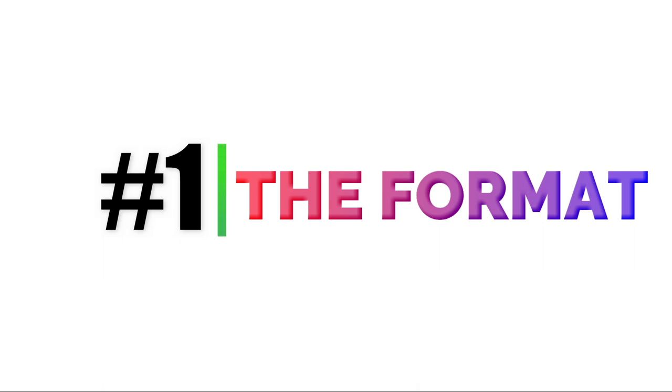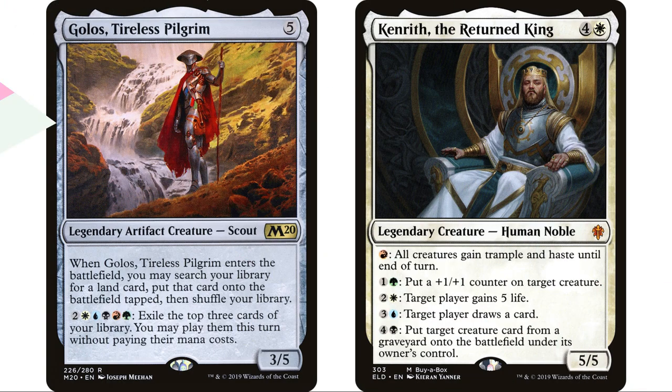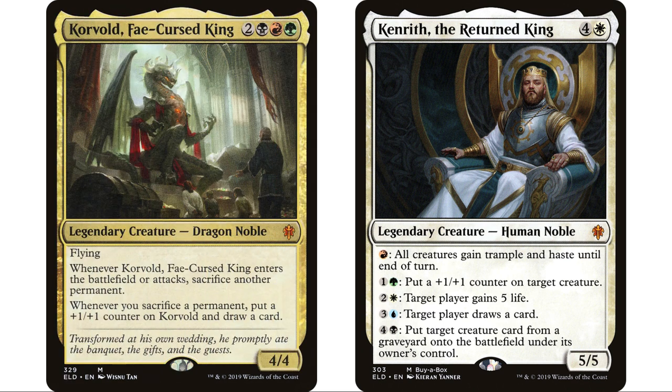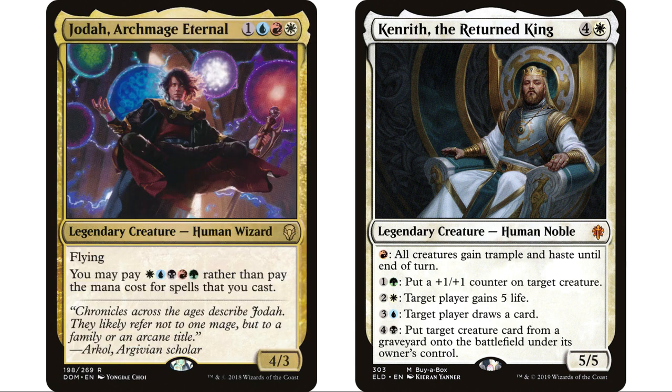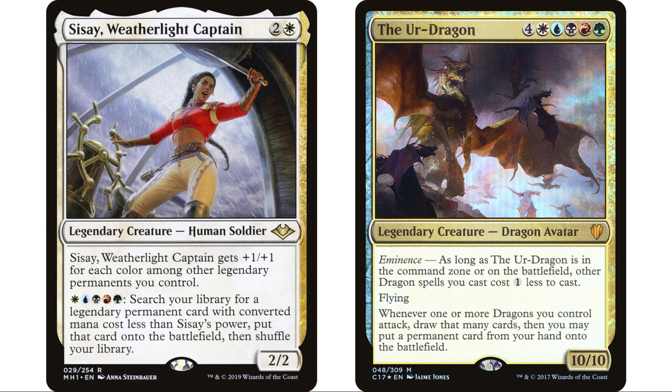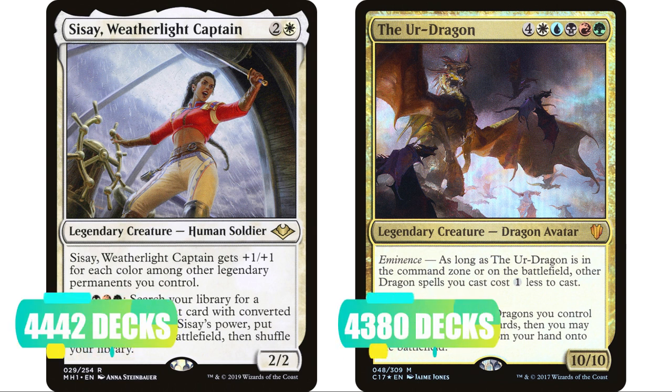Coming in at number one for why people should play less colors: I actually think playing more colors is bad for the format. In my color combinations video, five-color commanders are far and away the most popular in the format. Even though Golos got banned recently, I still think five-color will be the most popular. Kenrith, the Returned King is going to be the most popular commander in the format — right on Korvald's tail right now. And commanders like Jodah and other five-color commanders that lost popularity when Golos came around, I think are going to regain that popularity. There are still three five-color commanders in the top eight on EDHREC, with Sisay and The Ur-Dragon both having over 4,300 decks.